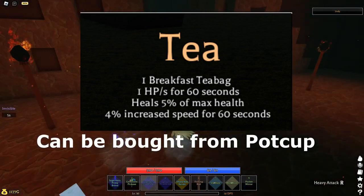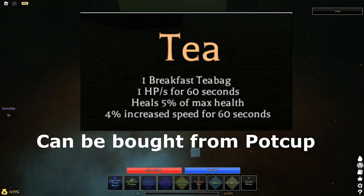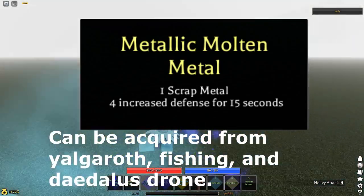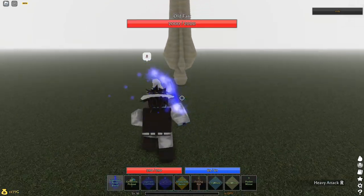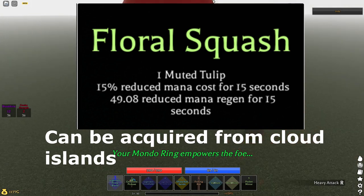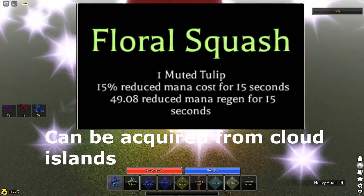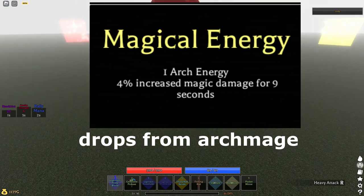Green tea bag gives 7% reduced mana cost for 60 seconds and 1 mana per second for 60 seconds, bought from Pot Cup. Breakfast tea bag gives 1 health per second for 60 seconds, 5% of max health, and 4% increased speed for 60 seconds, bought from Pot Cup. Scrap metal gives 4 increased defense for 15 seconds, acquired from fishing. Mute tulip gives 50% reduced mana cost for 15 seconds and 49% reduced mana regen for 15 seconds, acquired from Cloud Islands.